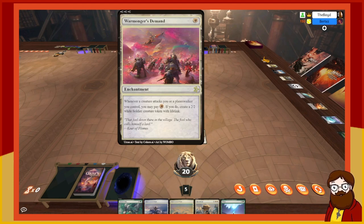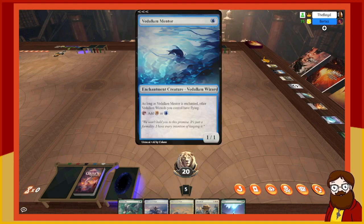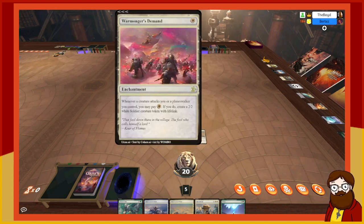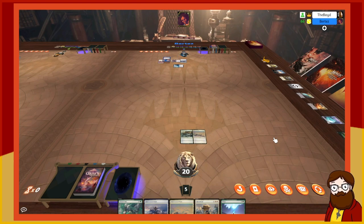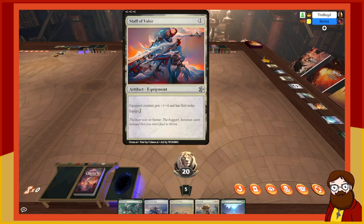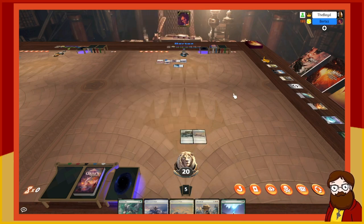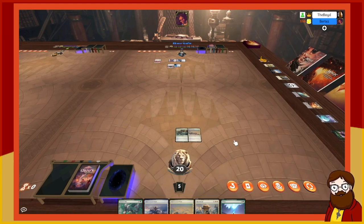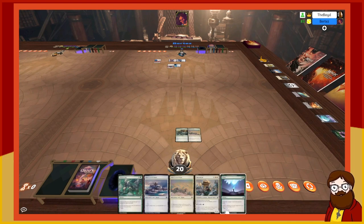I tap a swamp and play Staff of Valor — a one-mana artifact equipment. Equipped creature gets plus one/plus one and first strike. Equip for one. I'll equip it — why not, if you're not spending that mana anyway. Cool, done.